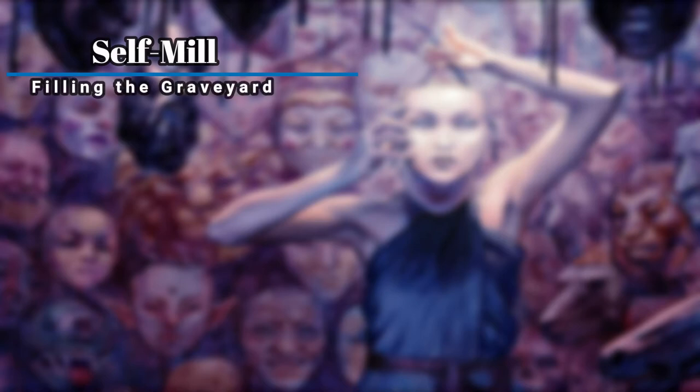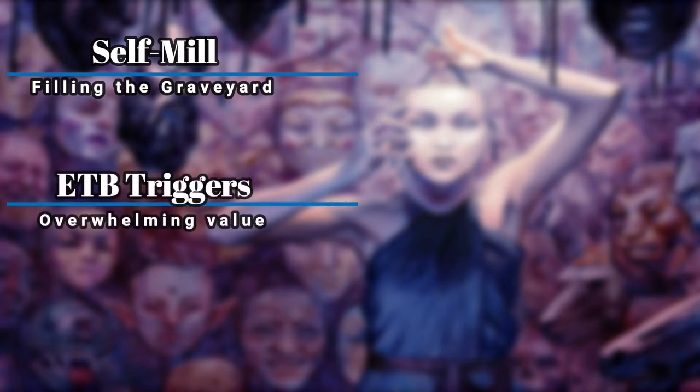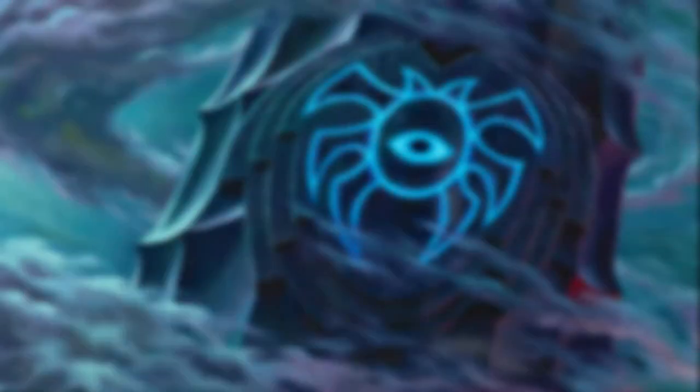We did build around a self-mill strategy to a degree to keep our graveyard full, have creatures to Encore with our commander, and have cards to exile with its ability. We are also including plenty of creatures with powerful enter-the-battlefield abilities so we can generate tons of value whenever they are coming back from an Encore or just when we cast them normally from our hand. Now let's go ahead and dive into the deck.